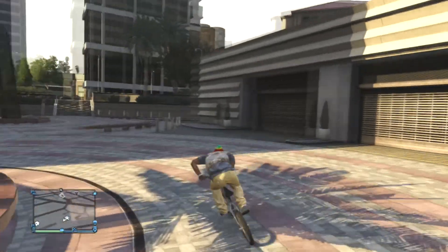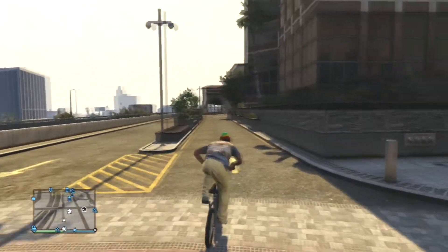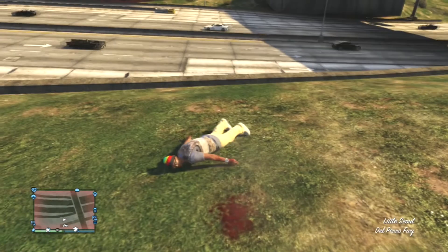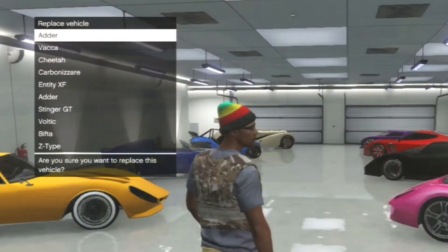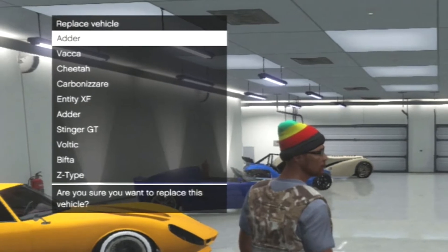The method is to buy the Bugatti over and over again. To make this as easy as possible, you should have a full car garage. Whenever you go to replace a car in the garage, choose the first car at the top of the list where it says which car do you want to replace with the Bugatti. That way this can go as fast and as easy as possible.